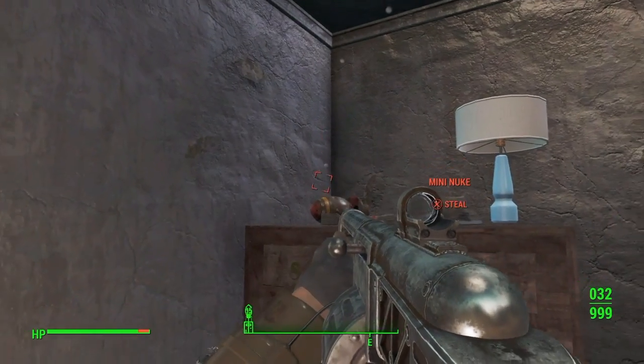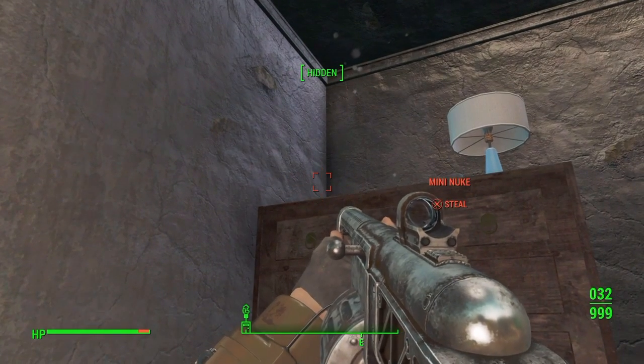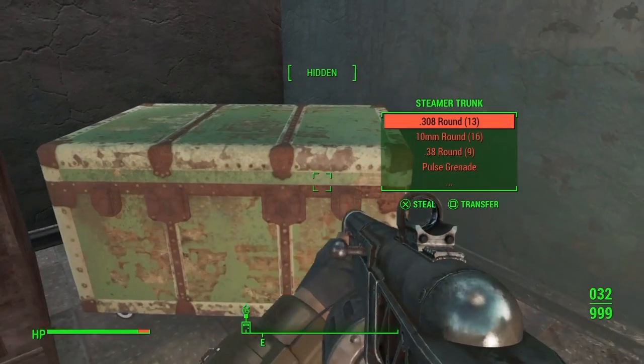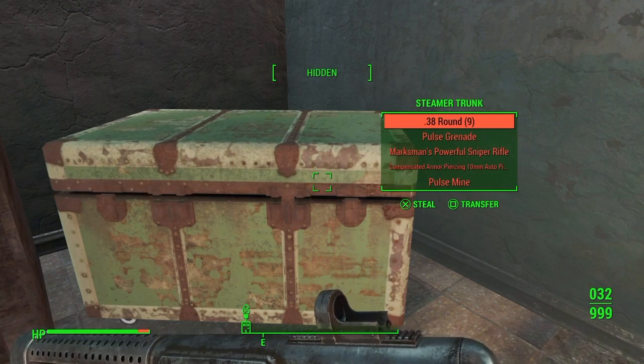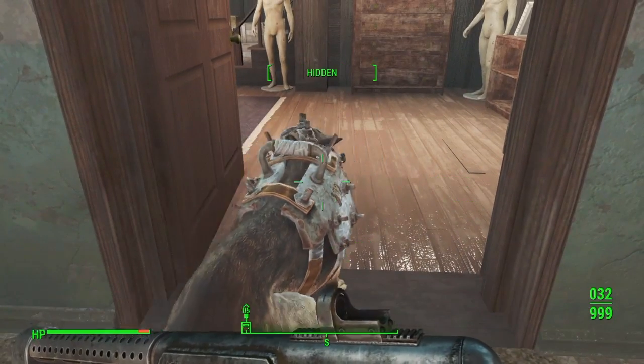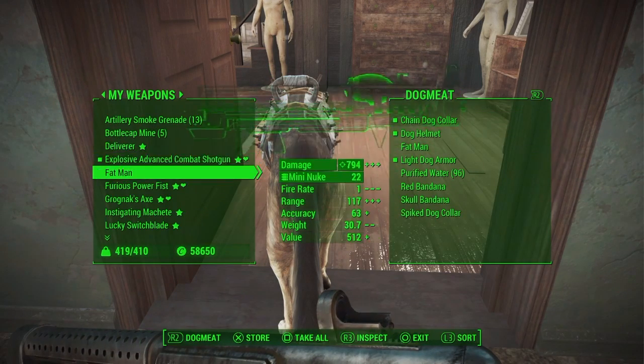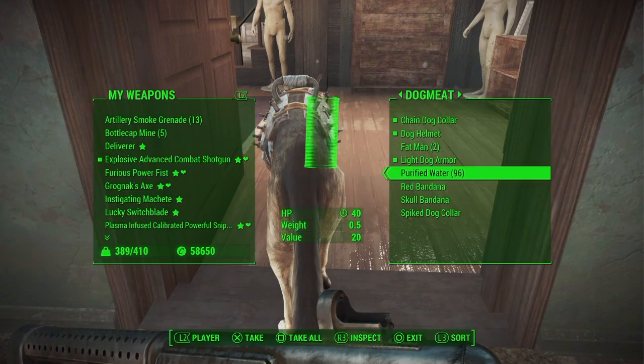If you don't know how to crouch, it's your right analog stick - press it down. You have to be hidden because you will get caught and have to start again. As you can see, I'm giving it back to Dogmeat, so I now have two Fat Mans - proof that this glitch does work.